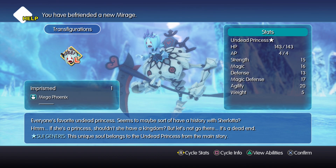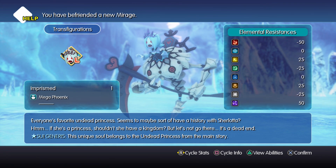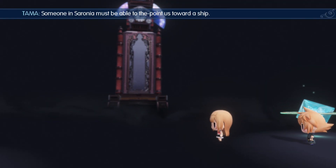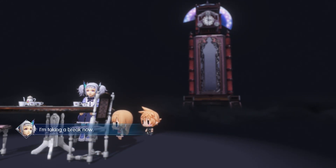This one works the same way as the Princess Goblin did earlier in the game - you have to do a couple of intervention quests first. I'm going to help you get through those, and then we'll move on to the actual Undead Princess. First things first, you have to be at the end of Chapter 7, beginning of Chapter 8, because that's when these unlock.